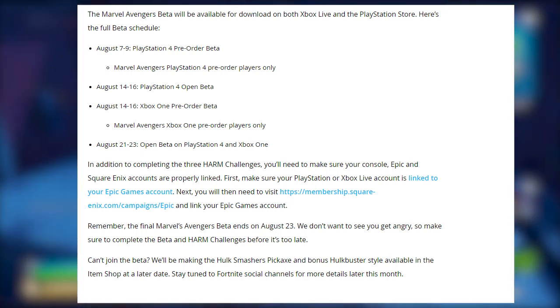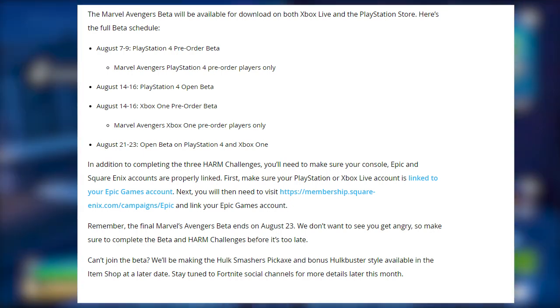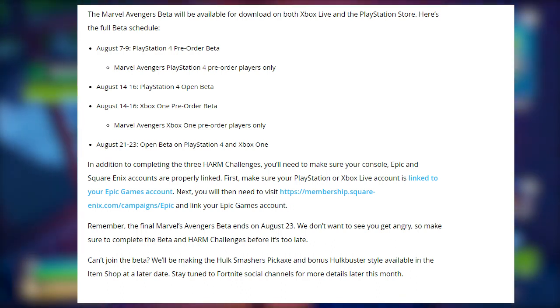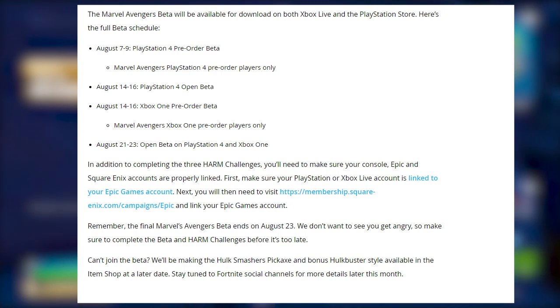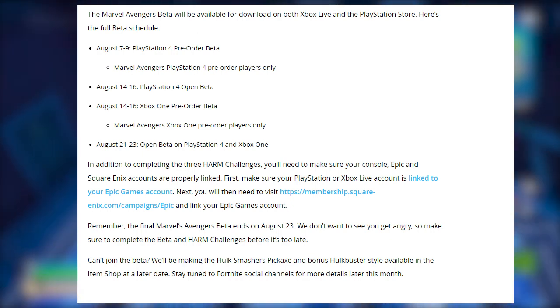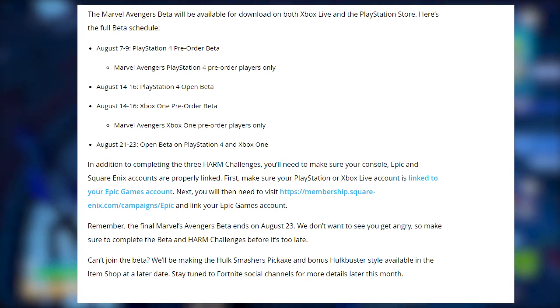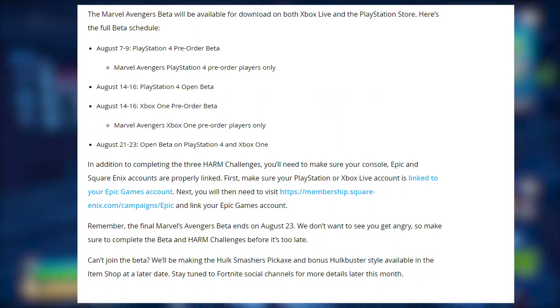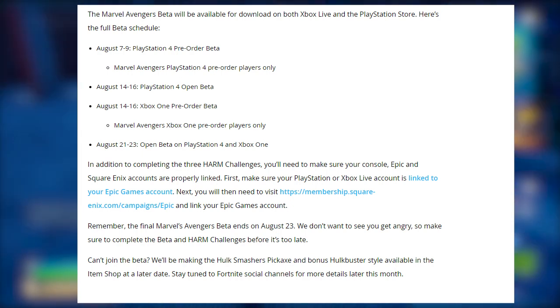From August 21st to August 23rd, open beta on PlayStation 4 and Xbox One. In addition to completing the three harm challenges, you'll need to make sure your console, Epic, and Square Enix accounts are properly linked. First, make sure your PlayStation or Xbox Live account is linked to your Epic Games account. Next, you'll need to visit the membership for Square Enix and link your Epic Games account. Remember, the final Marvel Avengers beta ends on August 23rd, so make sure to complete the beta and harm challenges before it's too late.